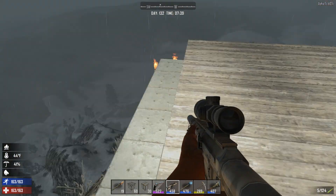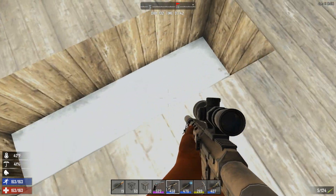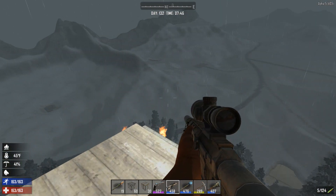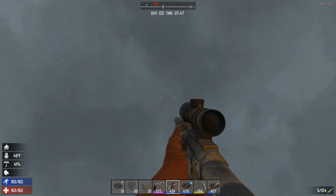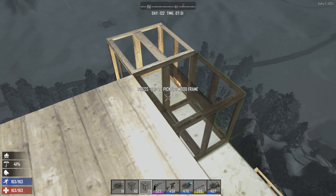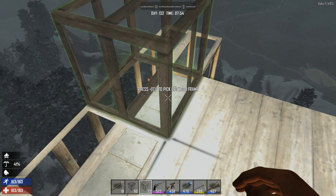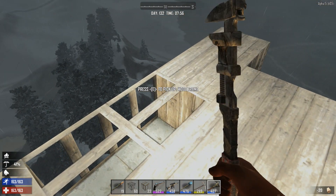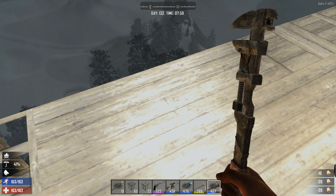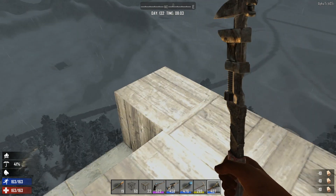Now that we have a proper three-block foundation of concrete around all sides, I think I'm going to start working on the mining operation going straight down. Maybe build some walls to protect from the weather and the temperature because it's really low. I'm not going to use metal because I don't anticipate a lot of damage coming to these walls here. Definitely going to have to head back down and collect more wood.